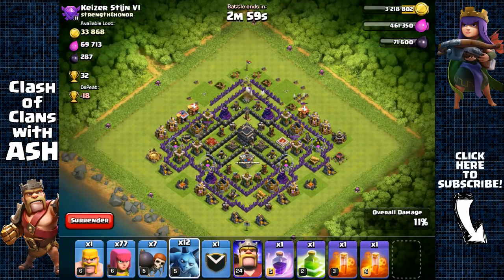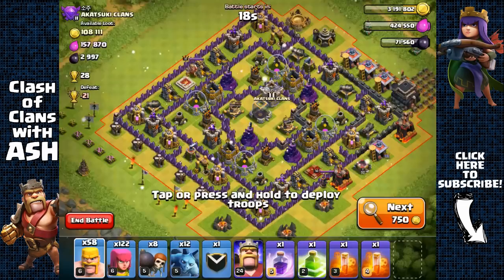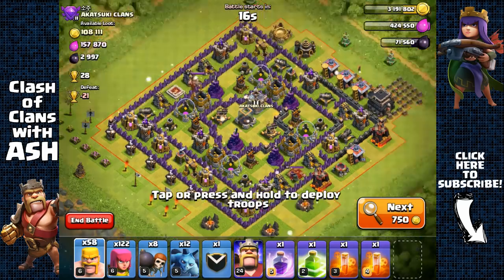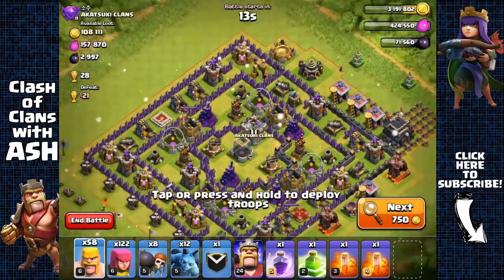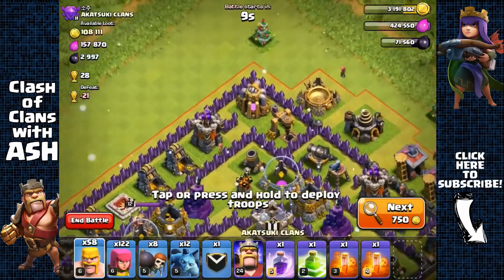That was a quick grab of dark elixir — let's end it. 1200 dark elixir, perfect. Check this out: we have a town hall right on the outside here, and we have some loaded dark elixir inside these level six drills, so we're definitely going for it.